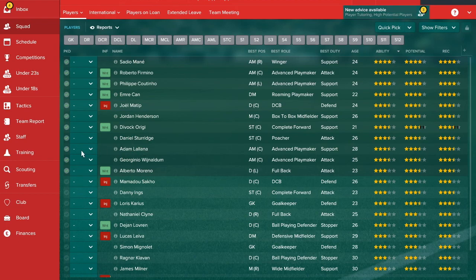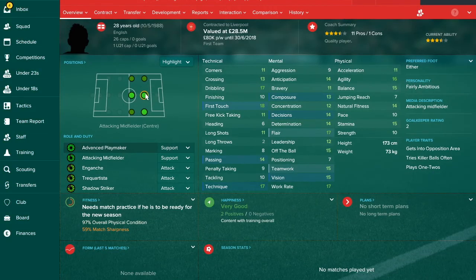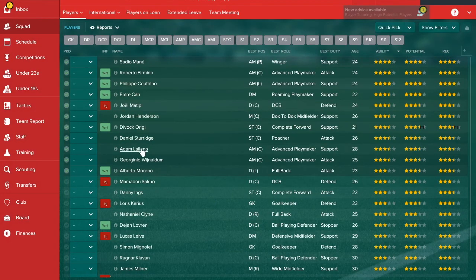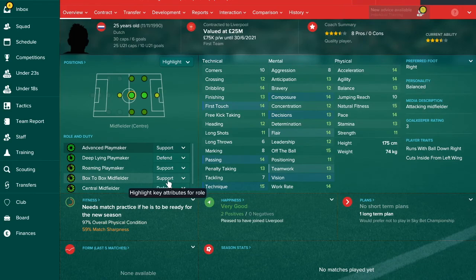That gives you the option of using Lallana as backup to Firmino, or pushing him into midfield as a deep-lying playmaker on support. The same goes for Wijnaldum. So you've got plenty of options — fit as many of these top 11 players into your starting lineup as possible.